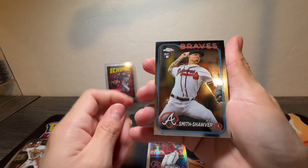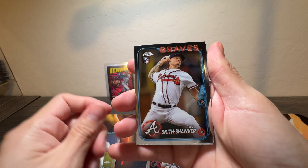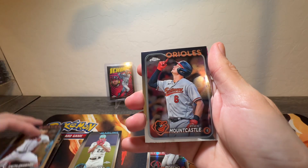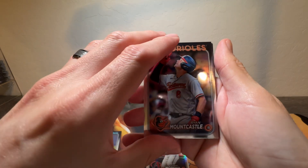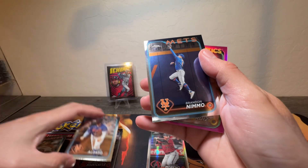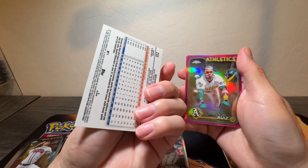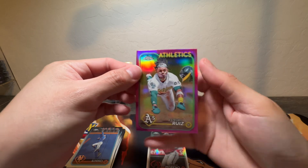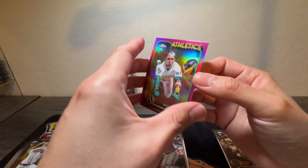Bad rolling mark on that one — it's an A.J. Smith-Shaver. Chauver. Mountcastle. Alonzo. We got Nemo, and then we got Estre Ruiz.